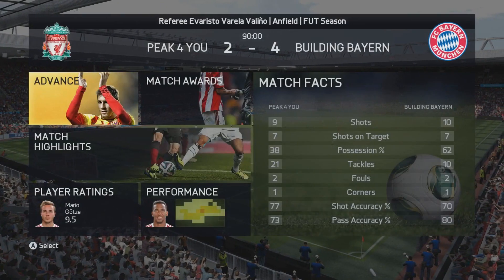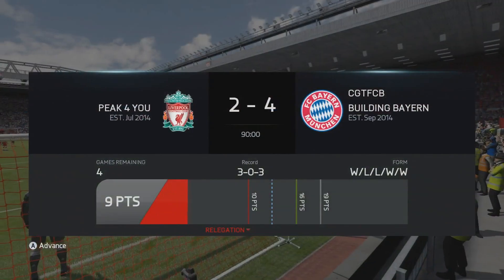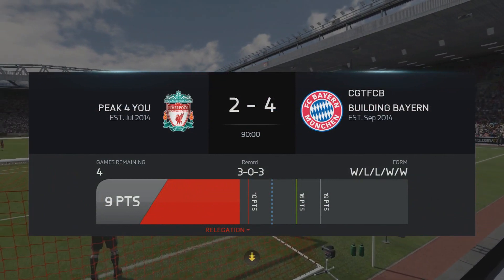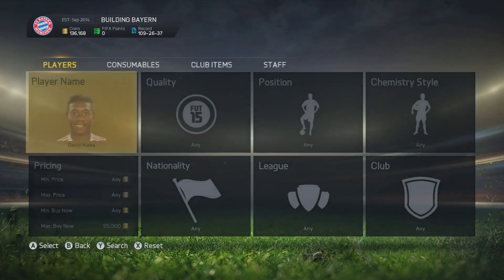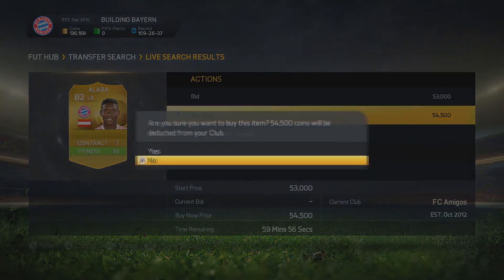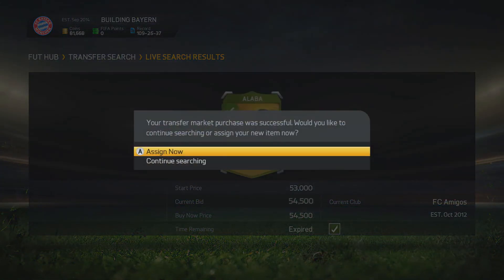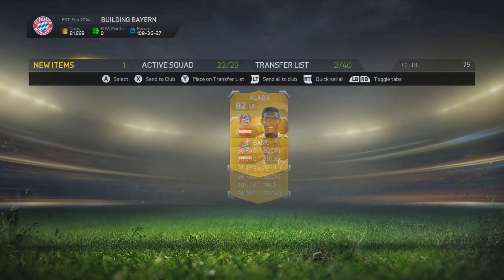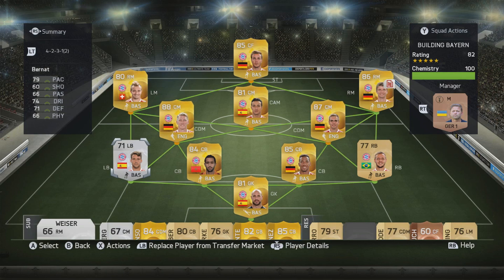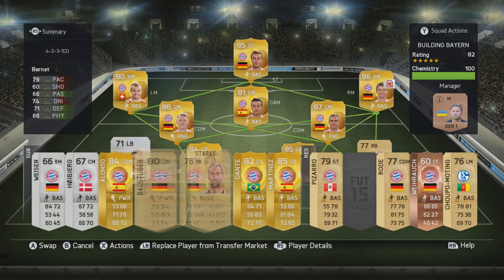Our record is now 3-0-3 because of that disconnect in the last game. We can now head back into the arena and make the signing you guys have all been waiting for — it's time to make a signing. Two weeks after the last one, it is going to be Alaba, at 54,500 coins. This one was literally just listed seconds before I searched for it, and we do buy it.